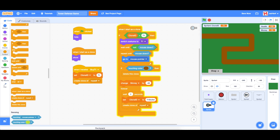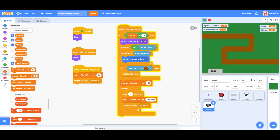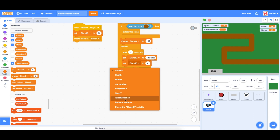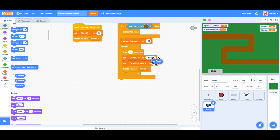The next important thing is to create another variable — we'll call it turret direction. This is important because in the future we'll be able to change the direction of the turrets. Right now they all face to the right, but we want bullets to follow whichever direction the turret is facing. We set turret direction to our current direction from the motion section.